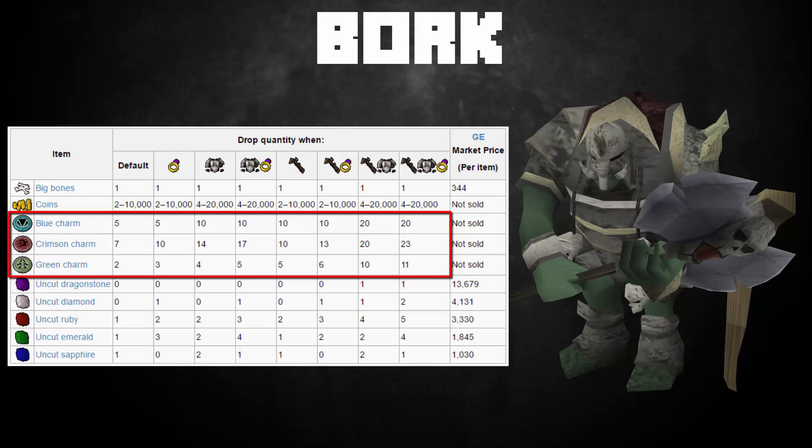On the drop table you can see the drop quantity: the default, then the Ring of Wealth, then the Varrock Hard Task, and the Quest of the Mighty Fall. If you have all three completed, every time you kill Bork you'll get 20 blue charms, 23 crimson charms, and 11 green charms. Working that out per month, that's about 600 blue charms, 700-something crimson charms, and almost 400 green charms — it really adds up, and you also get other drops too.